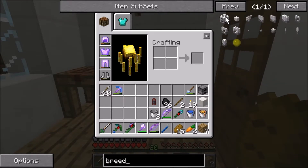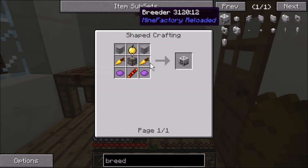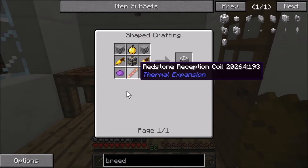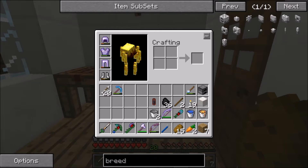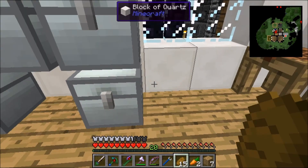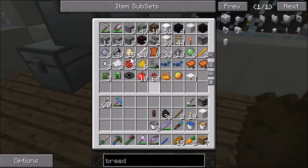All right here we go — a golden apple, some purple dye, this machine thingy, and some other stuff. So I need some gold. I think it's in my ME system. Do I have any purple dye? Can I just mix red and blue dye like how Barney taught me?